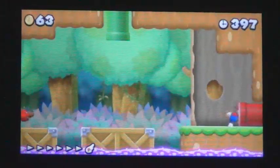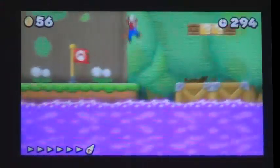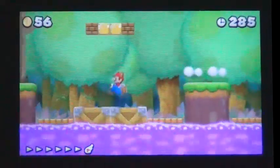A red warp pipe leads Mario to the checkpoint. The toxic water will rise and fall every few seconds. The first set of question mark blocks above two floating crates contains a power-up.